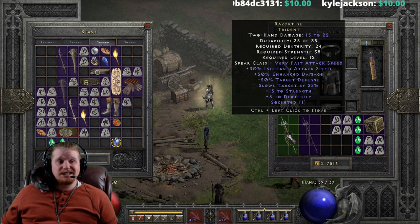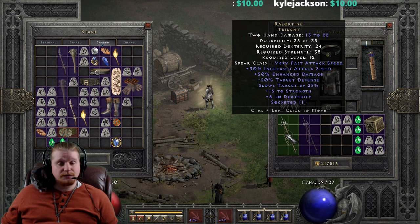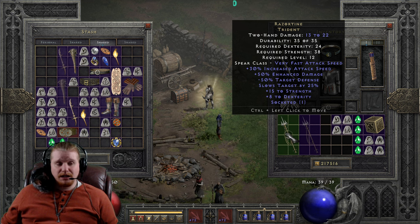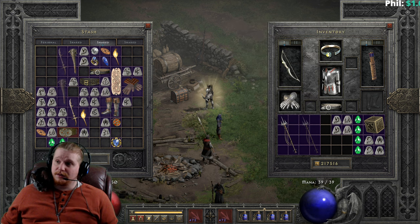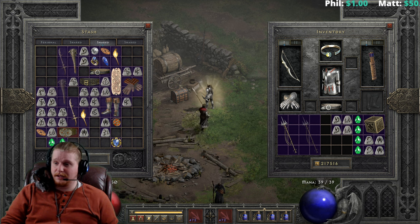The Razortyne Trident is 13 to 22 damage — not exactly very high, but it is also level 12, so keep that in mind. It has 24 dexterity requirement and 38 strength requirement, which is low enough that most mercenaries can utilize this. It does have very fast attack speed because it has 30% increased attack speed on it, which is a very nice effect to have on a spear, because you want to attack as fast as you possibly can.